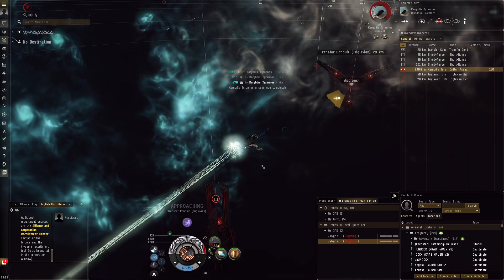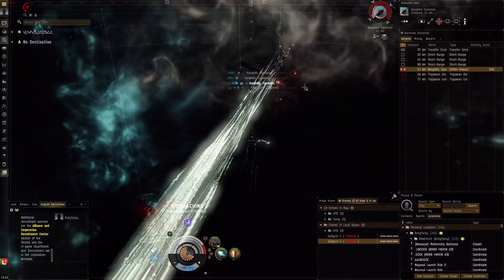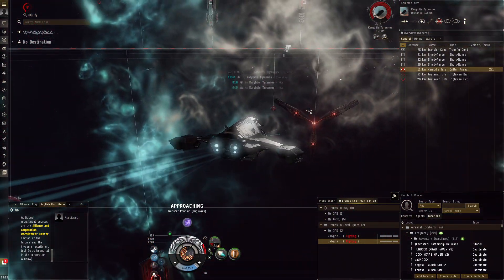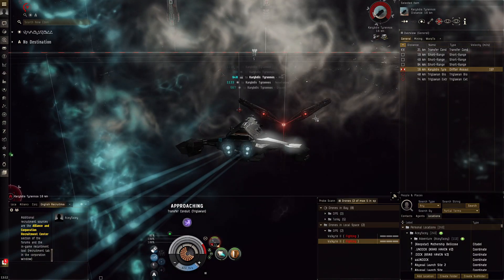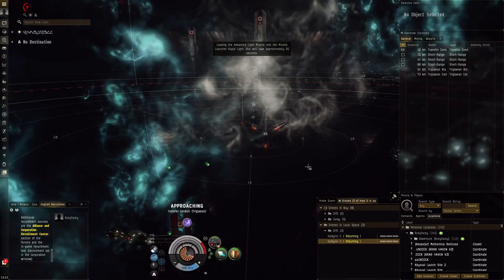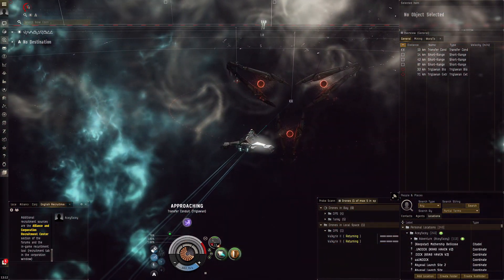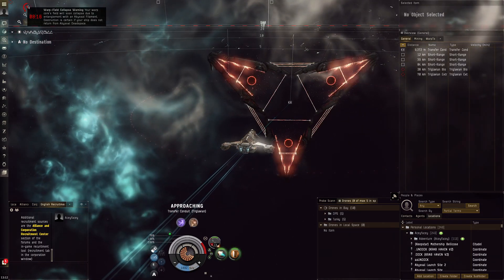We'll go towards the transfer conduit right now because we're approaching the time it would take to get there by manual piloting. He's almost dead — shoot these missiles. Reload the missiles and get towards the transfer conduit. I hope we get a fast wave, but this has been a good stress test.